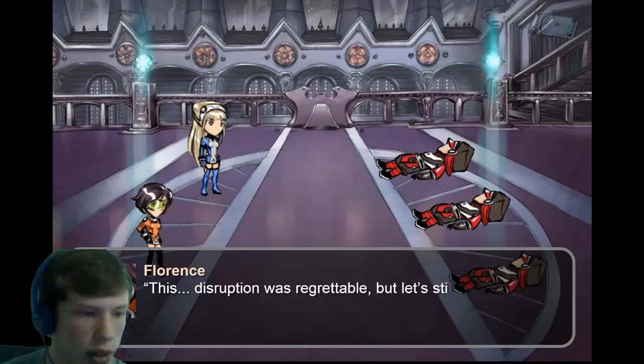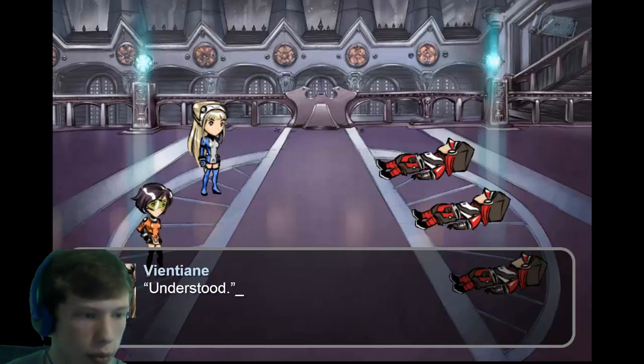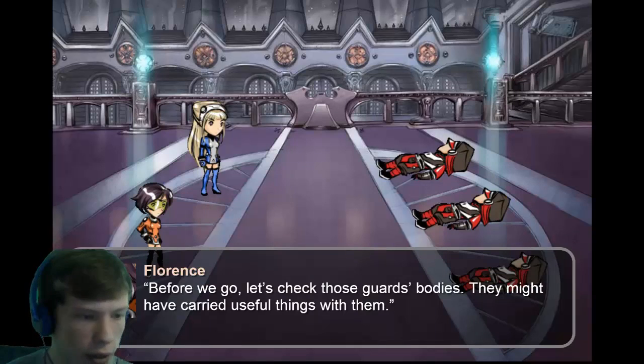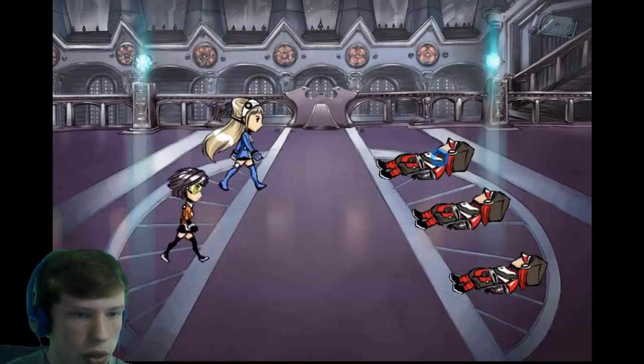Our mission: infiltrate the residence of Cardinal Marcus Carrasso at the far right end of the monastery. We go in, install the spy bug, and get the hell out — no other funny business. Before we go, let's check those guard bodies — they might have useful things. After winning a battle you can examine the bodies of fallen enemies by clicking on them.